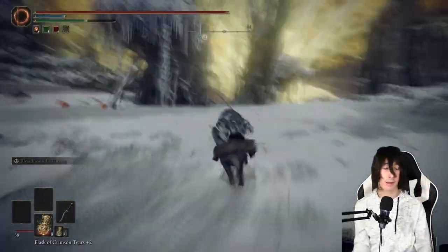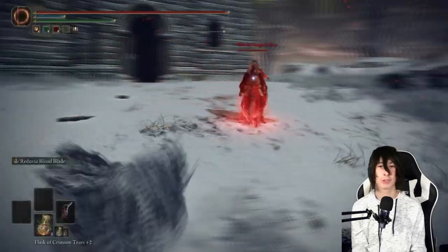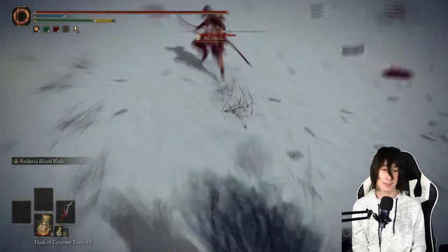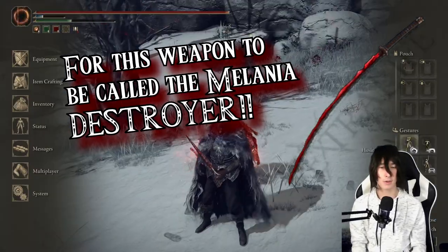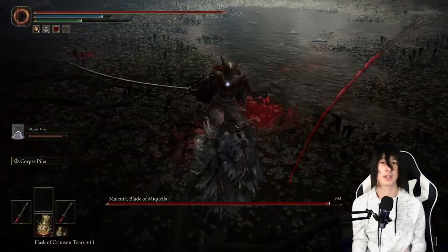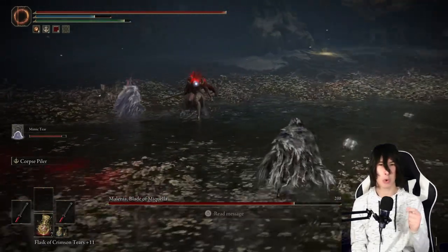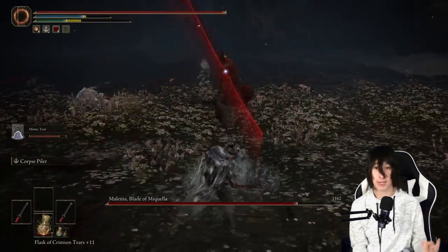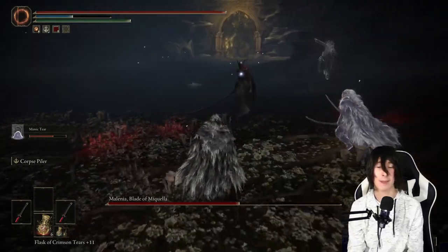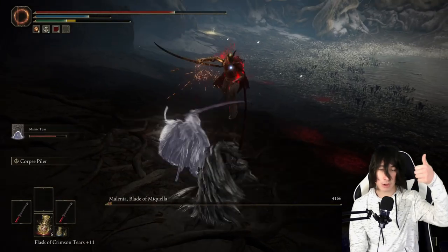Now make your way to the area where you fight the Fire Giant. Go toward the Church of Repose further down from the site of grace and kill Okina. He's tough, but you'll obtain not only his mask but also the Rivers of Blood katana. Its L2 weapon art is going to shred Malenia. The minimum requirements are 12 strength, 18 dex, and 20 arcane. Pump dexterity since strength has the weakest scaling here.